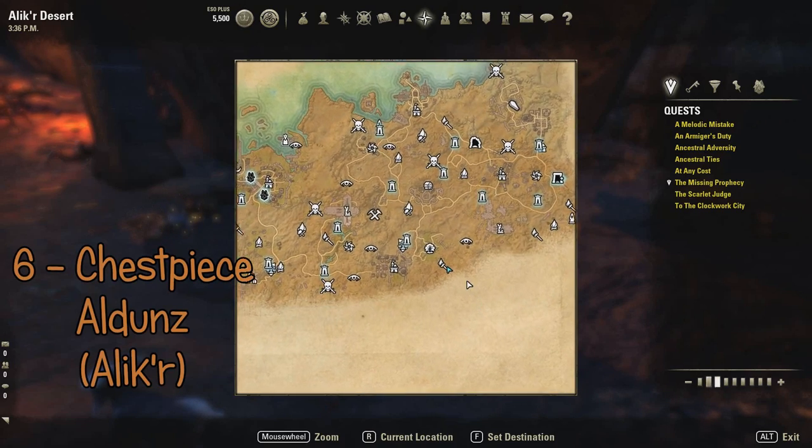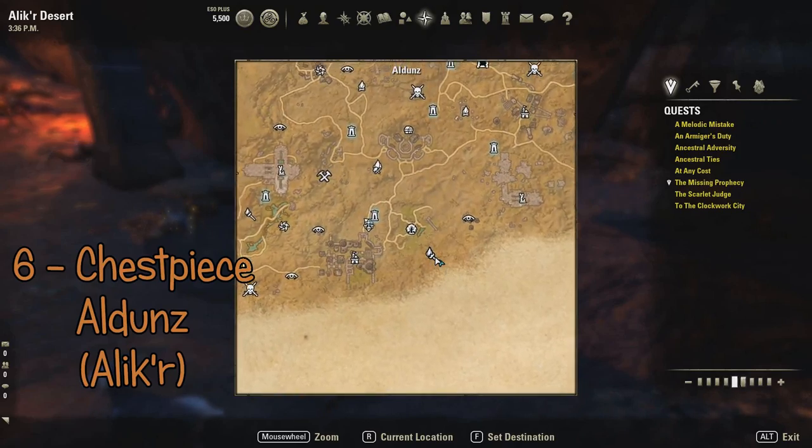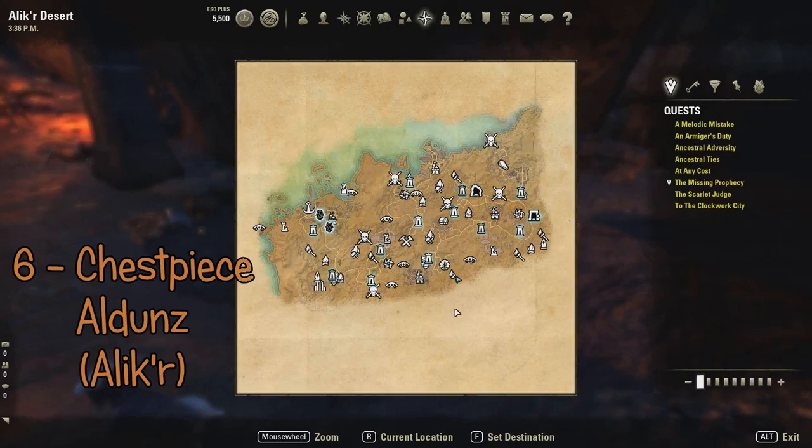The sixth piece is the chest piece, and you find this also in Alik'r, in Eldunes.